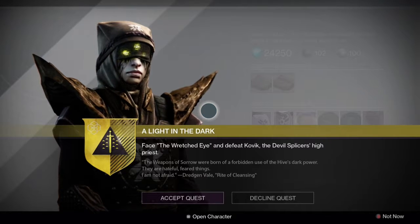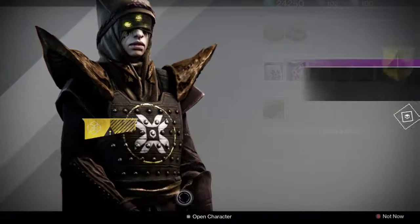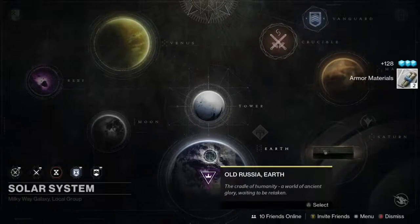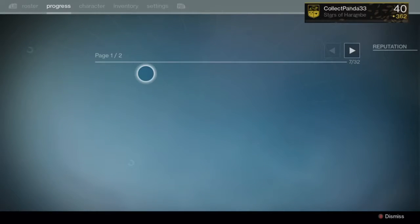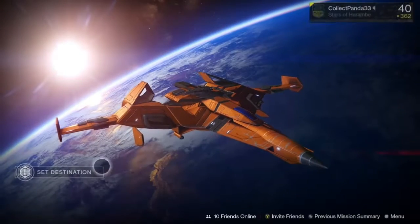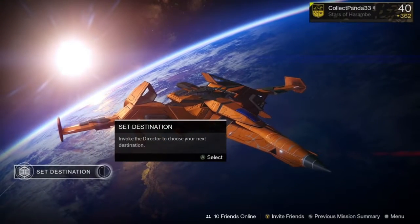This first part is you have to go do the Wretched Eye Quest and defeat Kovic. Once you do that part, you're going to have to defeat Fallen in the Plaguelands. Basically all you've got to do is kill Fallen in the Plaguelands.